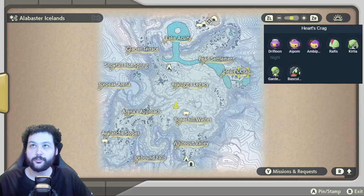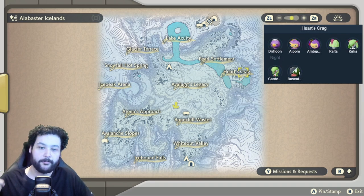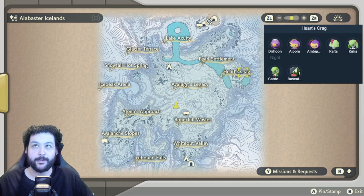Over at the Heart's Crag, you can get Ralts, Kirlia, and the Alpha Gardevoir line here. White-Striped Basculin appears here as well at a nice high level.